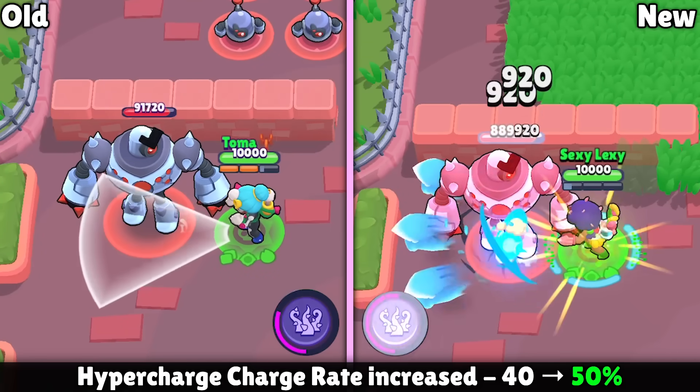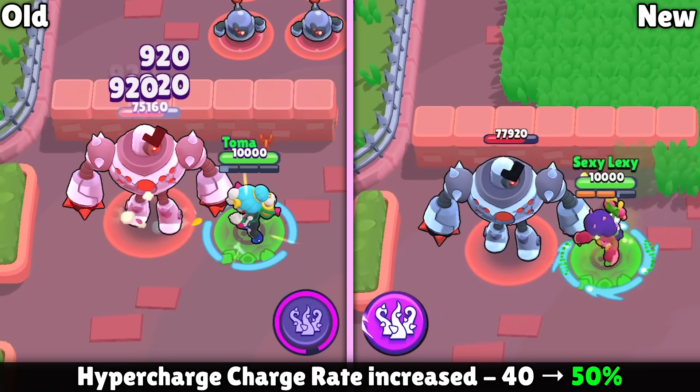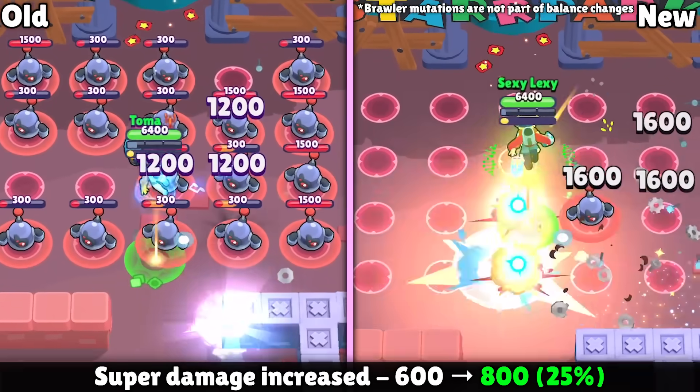Rosa is getting her hypercharge rate increased from 40% up to 50%. The final buff goes to Janet — she is getting her super damage increased from 1,200 at max level up to 1,600.